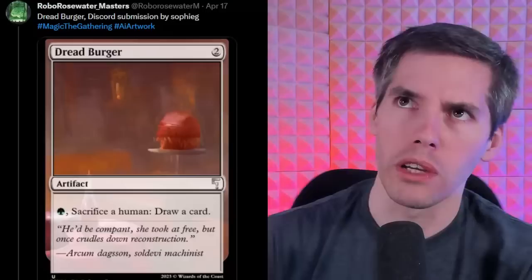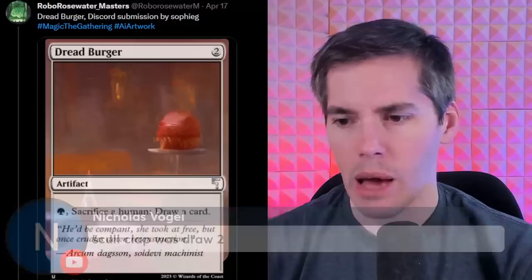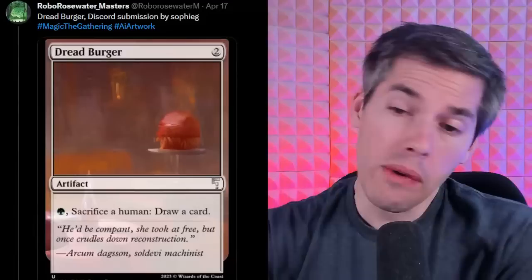I think this card is good — it would probably have pretty good synergy with some humans where when it dies you put a token onto the battlefield. You'd want something like a human for one mana, you sac, you get a spirit — but then you can't sac the spirit after that. Skullclamp draws two cards, this only draws one. Maybe this has parallels to Skullclamp but Skullclamp drew you two cards.